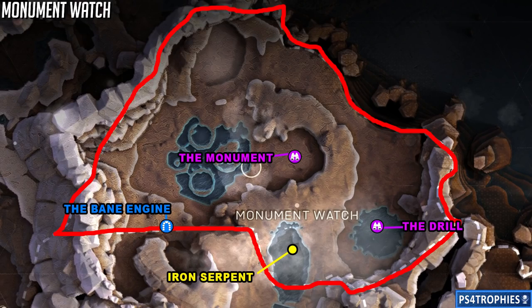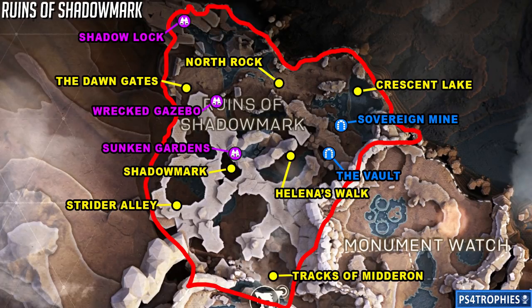Monument Watch only has four areas to discover: one hidden place, two landmarks, and one district. For districts, the dot I'm showing on the map is just one spot, but it actually encompasses a very large area, so you don't have to be that precise with those.